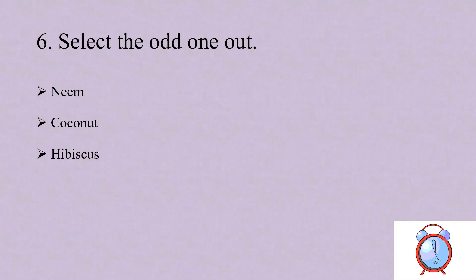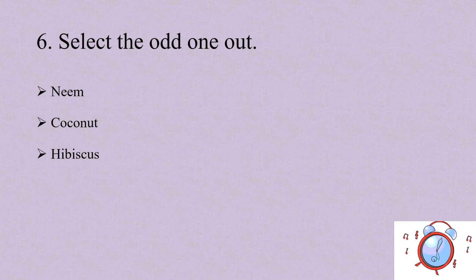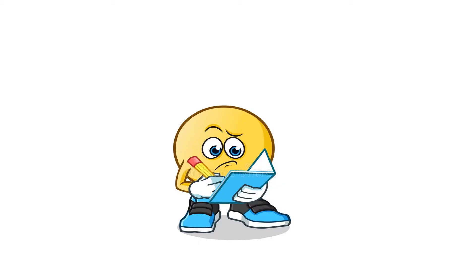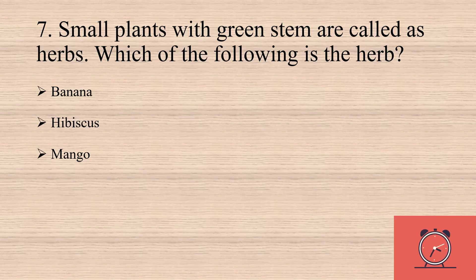The sixth question is: you have to select the odd one out from the given options. Hope you all have completed the answer up to the sixth question. The seventh question is: small plants with green stem are called as herbs — which of the following is the herb?